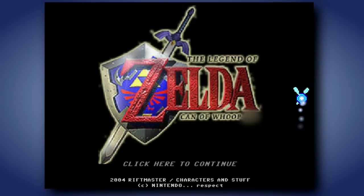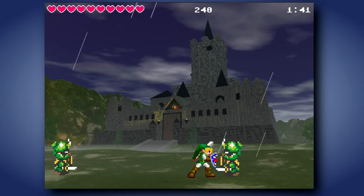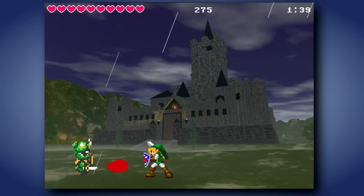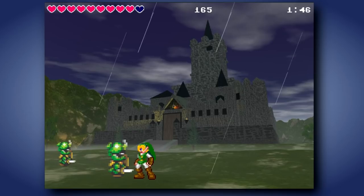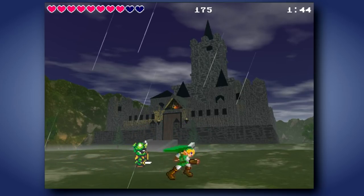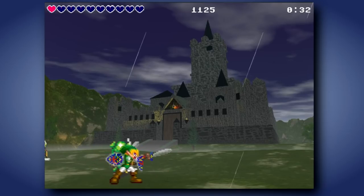Legend of Zelda: Can of Whoop Donkey! I take it back — Seeds of Darkness isn't that bad of a name. Come to think of it, this name is also a physical object and idea or concept. Anyway, all you do is kill enemies and occasionally cuckoos in an oddly disorienting 3D space for two minutes. It's hard to tell whether you can hit these enemies with the 2D sprites or if you're too far back. But that's about all there is to it.